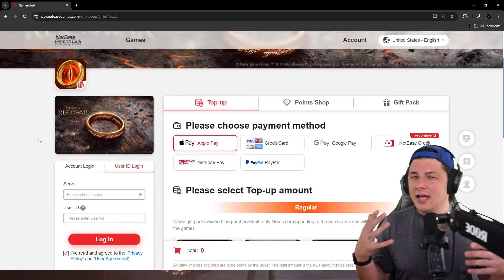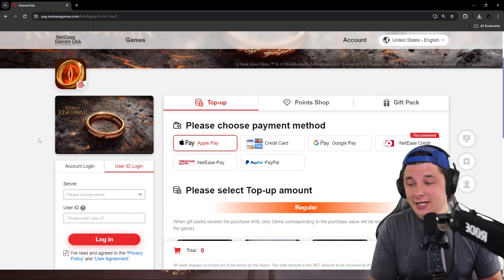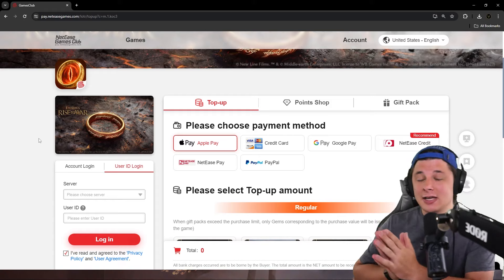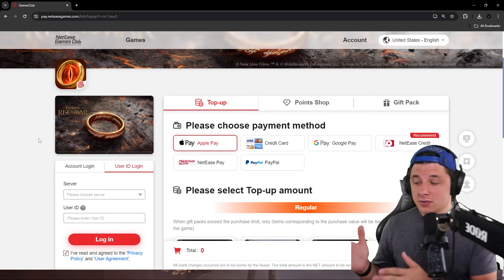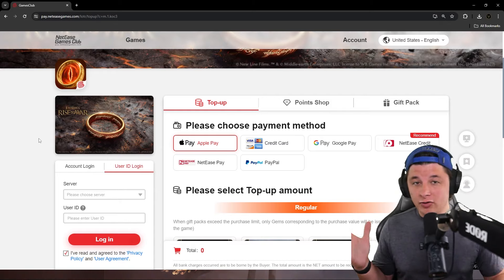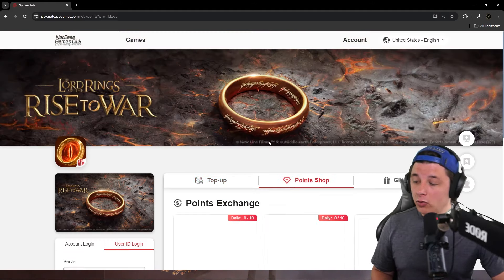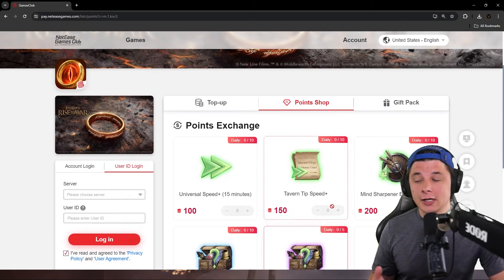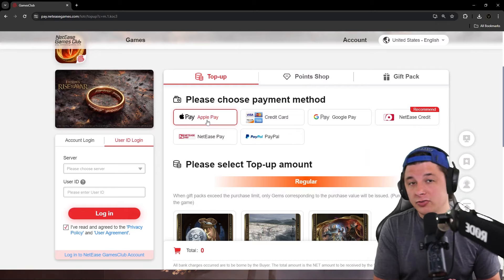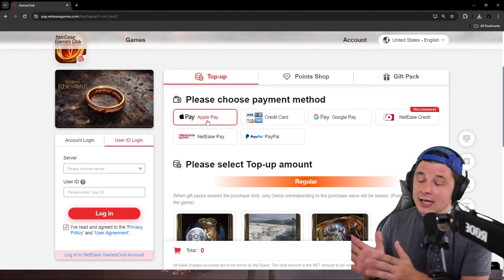Speaking of spending - this video is not an ad to spend. I'm trying to help inform players if they want to spend, what the best values are, and fact-checking NetEase. I will say if you are spending in the game, I have a top-up link in the description. It's an affiliate link - I do make money off of this, a small percent kickback whenever people use the link. There's a points reward system which is honestly underwhelming, but you do get a little bit extra, and it's no extra cost to you - actually cheaper in some parts of the world.